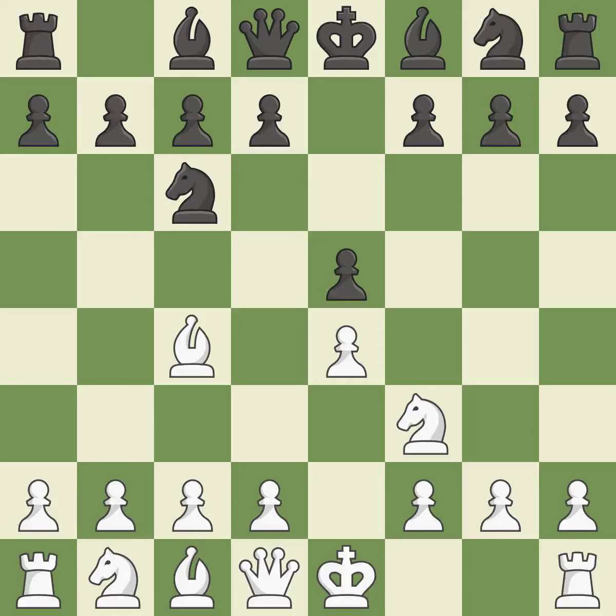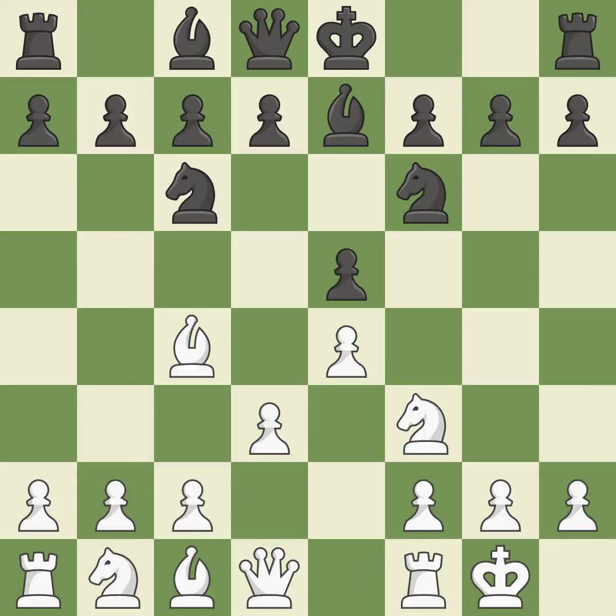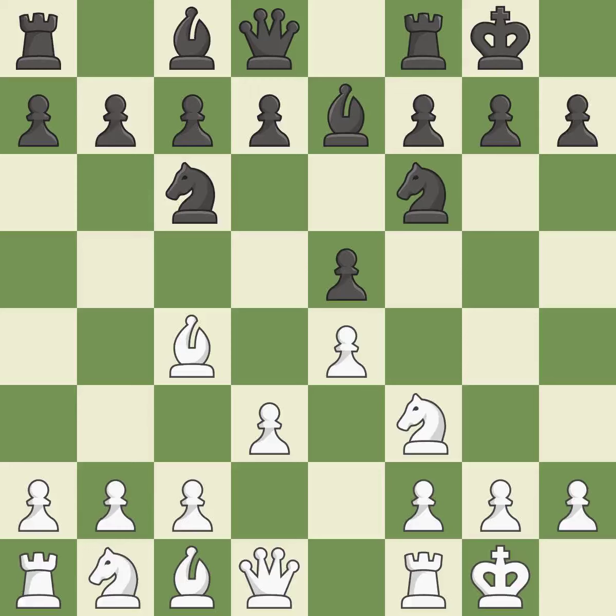Beginning the Italian game is Bc4, which immediately begins to attack the f7 pawn and get ready to castle. Nf6 advances the knight and engages in an attack on the exposed e4 pawn. d3 protects the e4 pawn and the c4 bishop, and allows the dark-squared bishop to develop. By moving a bishop from its initial square, this activates it. Castling gets the king to a safer square out of the center of the board, while also developing a rook. Castling kingside tends to be safer because the king is further from the center. Castling to the same side of the board as the opponent tends to lead to less sharp positions as compared with opposite side castling.